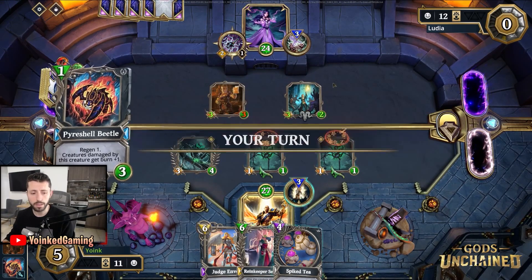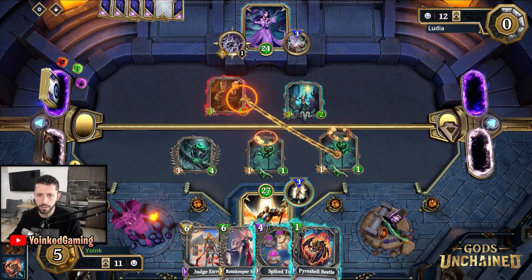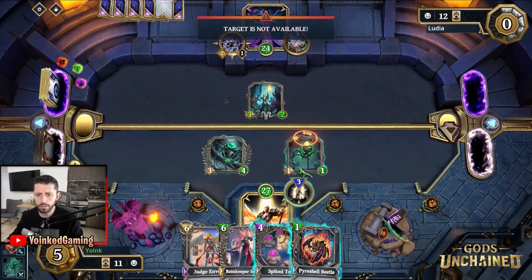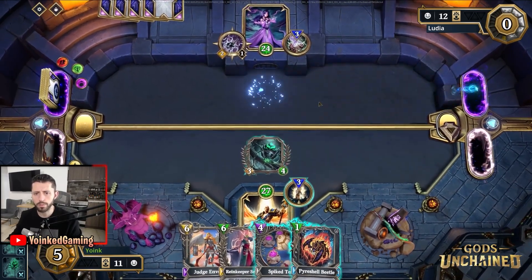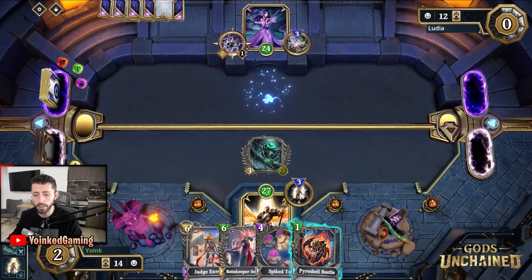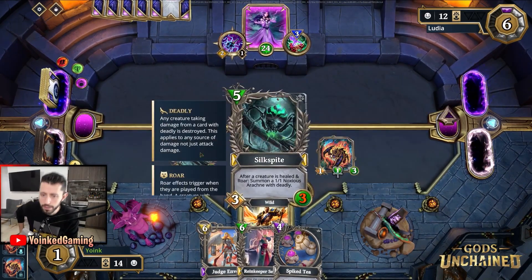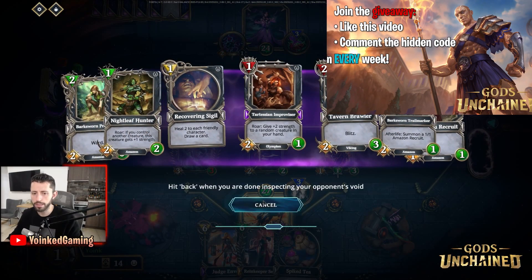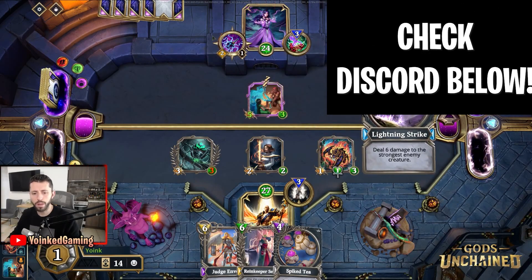That was a small mistake from my opponent. They are going to attack directly now. We are at five mana which means I probably need to start by attacking here. Then I'm going to attack my opponent directly too. I'm going to use my god power and play the Pyre Shell Beetle. Now if my spider survives, whenever the Pyre Shell Beetle heals up that is going to summon another deadly spider. My opponent made a very big mistake by playing the Recovering Sigil card, which made sure that we cleared the board.